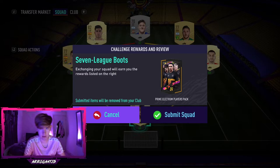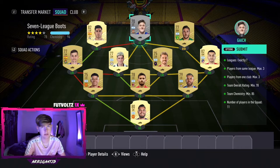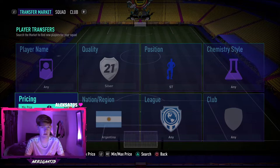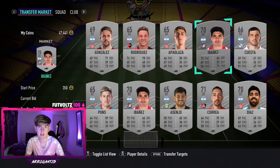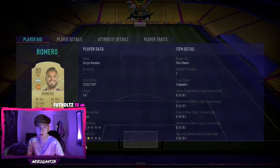Right then, so this is for the Seven League Boots SBC — this gives you a Rare Prime Election Players pack. Quick note: you cannot just substitute the silver striker easily as silvers fluctuate a fair bit. What you can do is go to striker, set it to Argentina, whack it on silver, try to get the rating as high as possible, and search for one around 400 coins — the cheapest available. This Mexican guy would work, and pretty much any of these silvers would work.